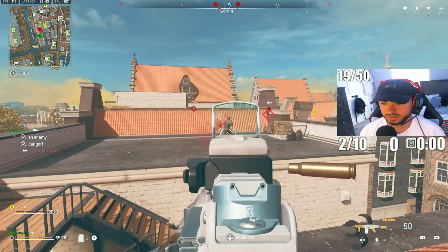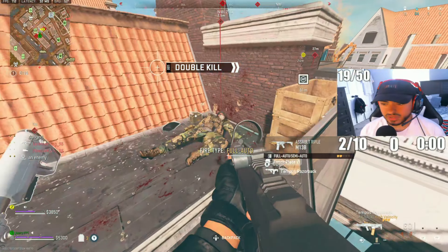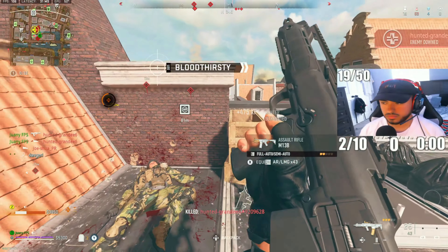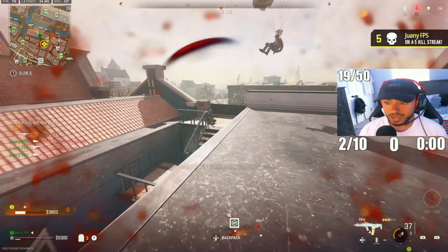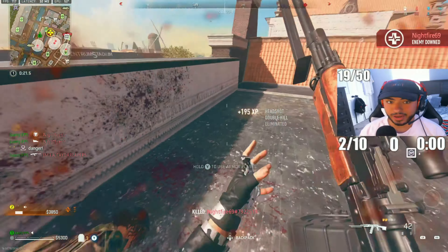I think the other guy was trying to go after him. Did he just grunt his teeth at me? I got shot in the ass — oh I'm about to die, I'm about to die! This kid's AFK, thank god — I'm out of here bro.